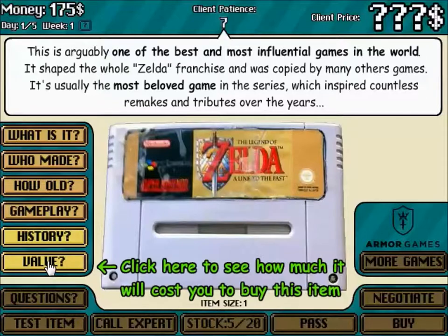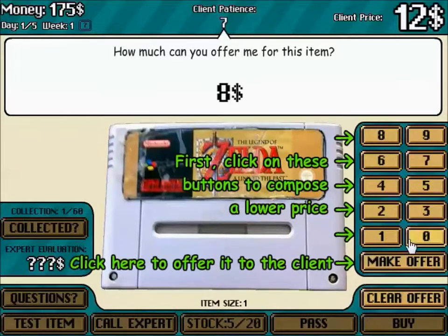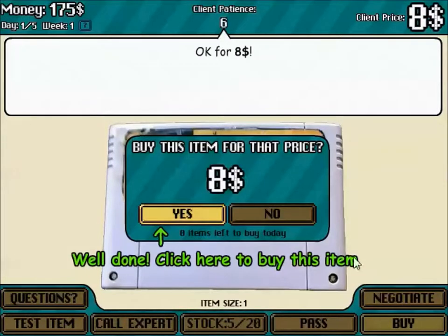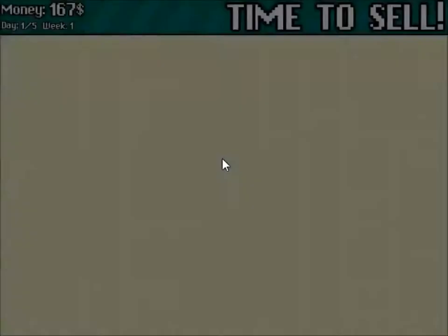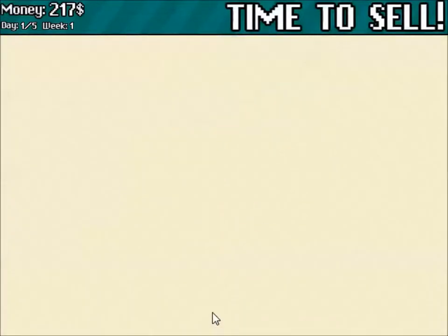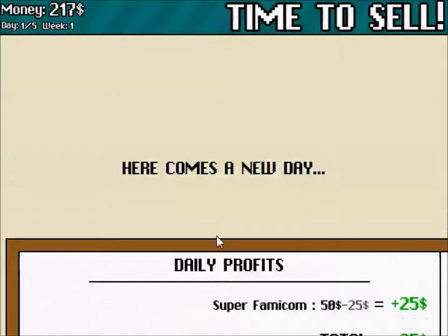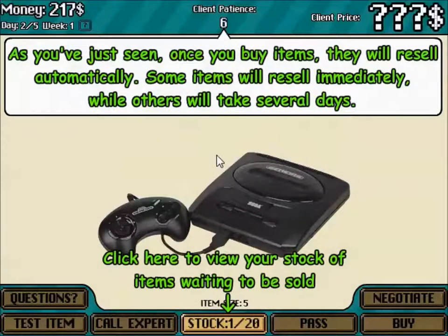Link to the Past is a lot of people's favorite. 12 bucks? The cartridge is damaged, it's not worth 12 — that's worth like 8 bucks. The thing's all kinds of messed up, no collector wants that. Sold it for 50 bucks! Nobody else wanted it. Items will resell automatically — sometimes immediately, others take several days.